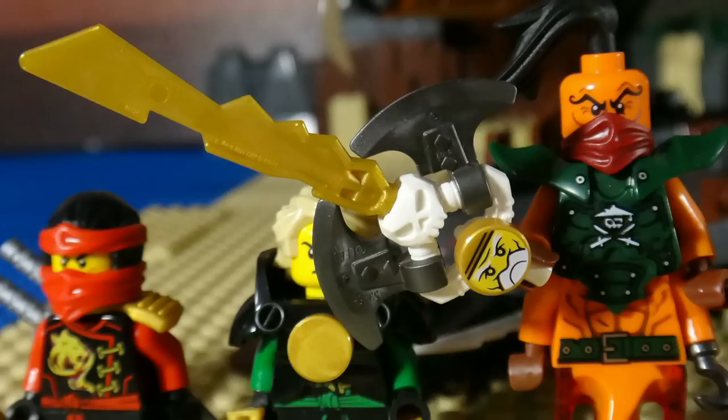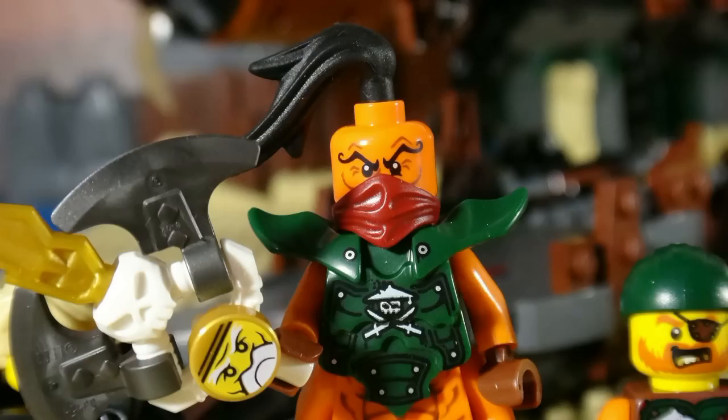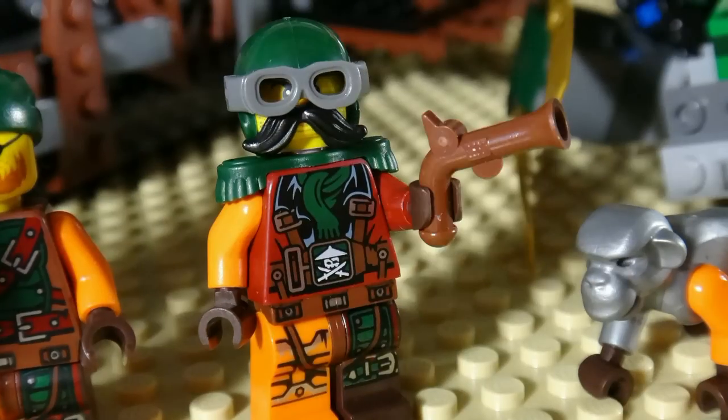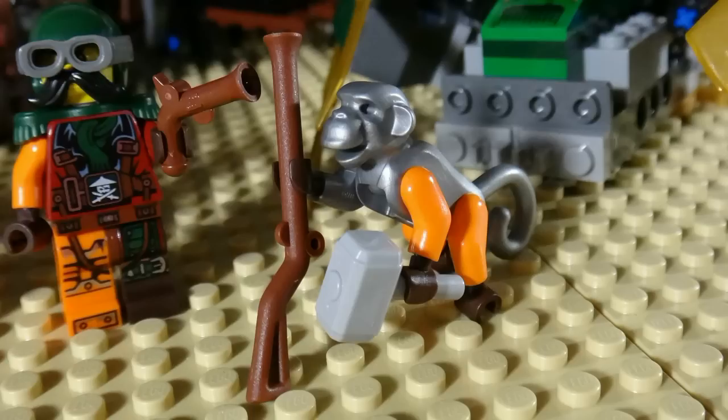Moving on, we have Nadakhan, who includes Sensei Wu trapped in a Jin blade. He has a hook for a hand and a brand new ponytail piece. Moving on to the Sky Pirates, we have Bucko and Flintlock with a flintlock pistol. Next we have the Monkey Wretch, who includes a hammer and a rifle.